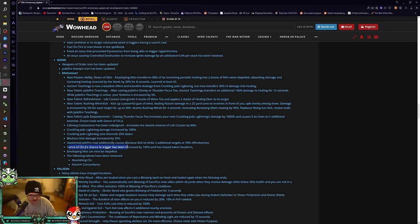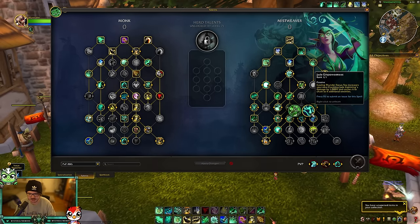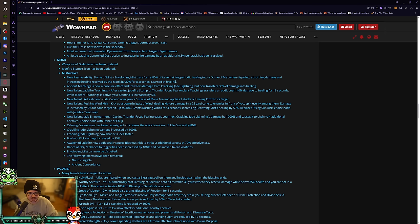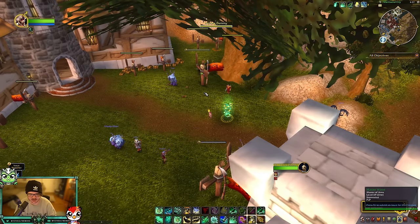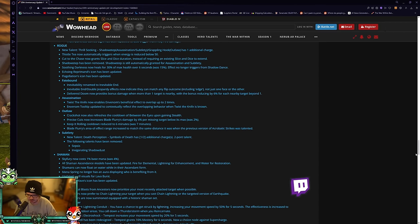Dance of Chi-Ji's proc chance has been increased by 100% and its talent location has moved — it's now on a choice node with Jade Empowerment. They're really trying to split up the Mistweaving and Fistweaving talent paths. About Mist can now be dispelled, which ties into the Dome of Mist passive. Nourishing Chi and Ancient Concordance have been removed — Ancient Concordance is baked into Awaken Jade Fire.